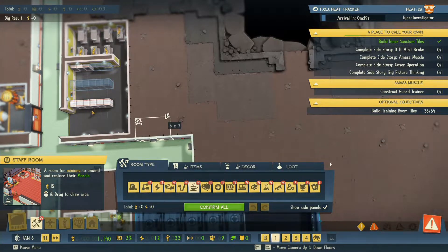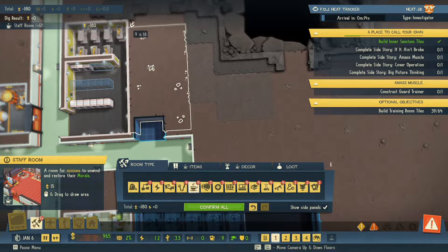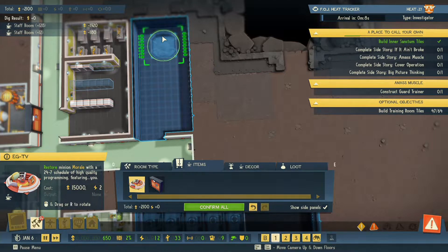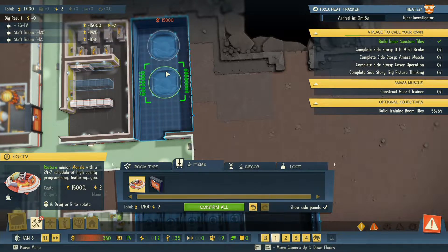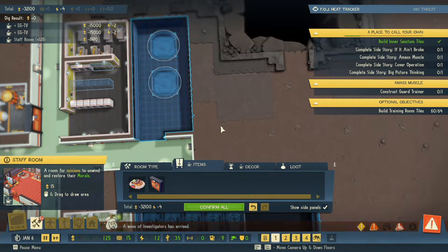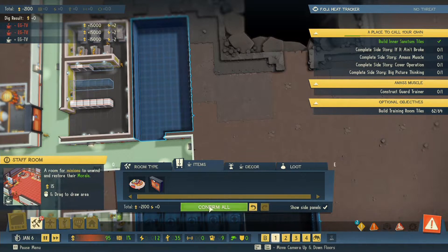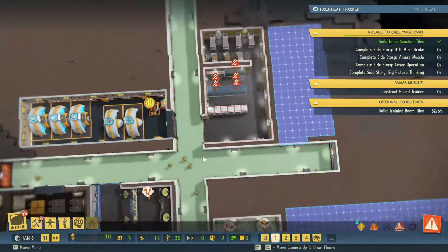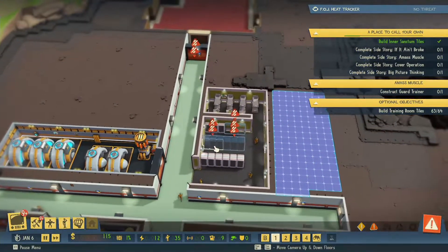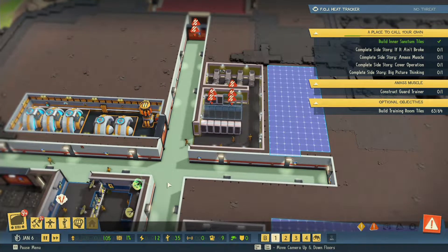Let's have a look and put something in here - one of these lovely chairs, 15,000, holy crap, that's a lot of money. Let's just cancel those and just create the room for now. So I'd say we're not doing too bad under the circumstances. I hope you've enjoyed it so far - thanks for watching, we'll see you next time.